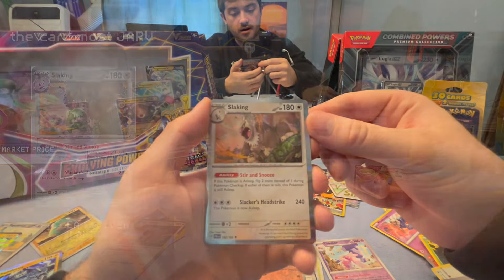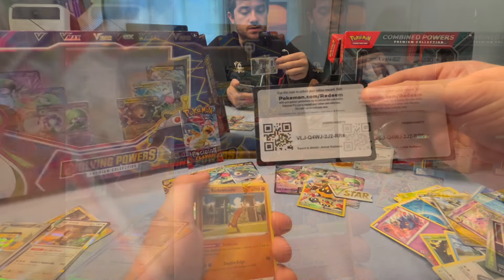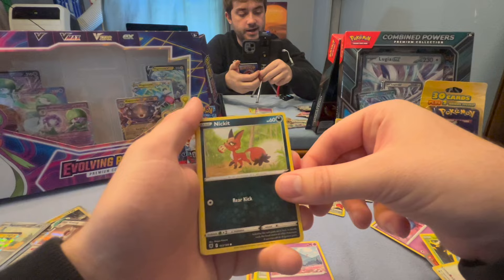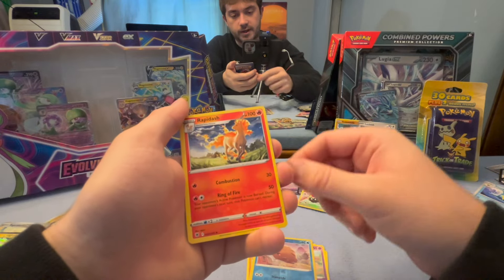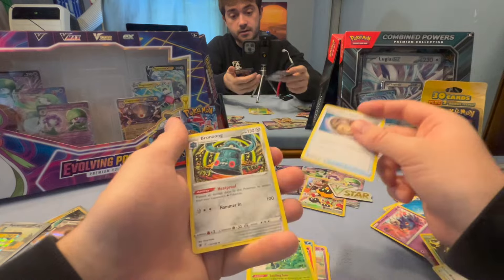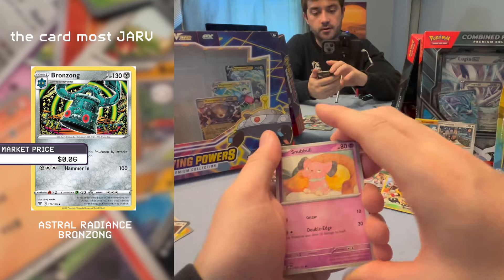The second to last pack on the Evolving Powers Premium Collection and our second box of said collection. Starting again with Vamoose — Pseudo Ludo, which just makes me want to vamoose. Comfey — that sucks. Ralts — a little better. Nickit — and we're back to being bad. Togepi. Swinub during the apocalypse. Rapidash. A dark energy, a Kricketune, an unidentified fossil, and a Bronzong — wow, a Bronzong with a lot of wow.